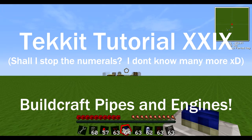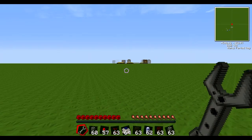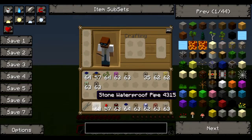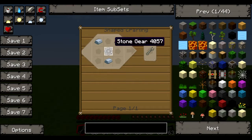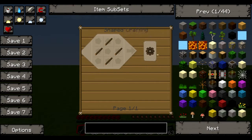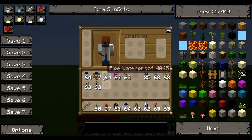Hello, my name is Ryan and welcome to the 29th Tech tutorial. This time we're going to be going through BuildCraft, namely pipes and engines. To start with BuildCraft pipes you have to have a wrench, which is very simple to make — just a gear and some iron.